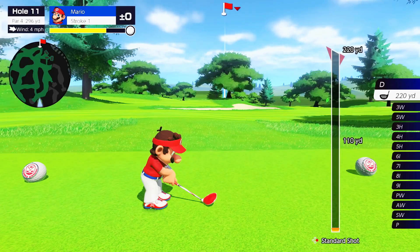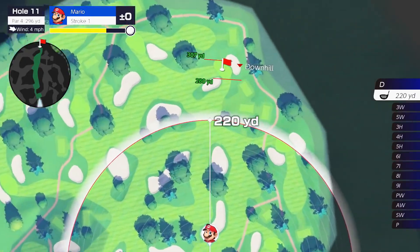Chipping, studying the wind and the terrain, thinking it through, and then swinging. Thanks to simple button controls, you can easily line up impressive shots fit for a pro golfer. Curve shots bend the ball's trajectory so you can avoid obstacles. Spin shots add a little spin to the ball, adjusting its path after it lands. And there are plenty more techniques in your proverbial golf bag.